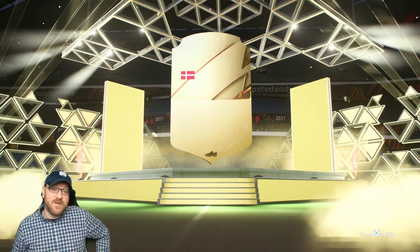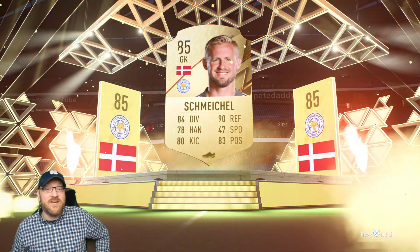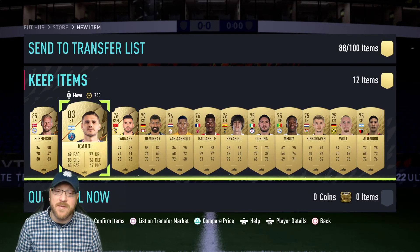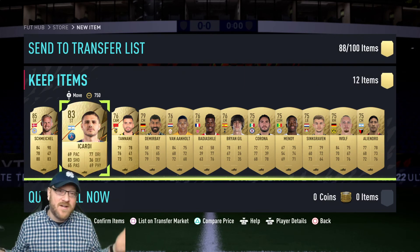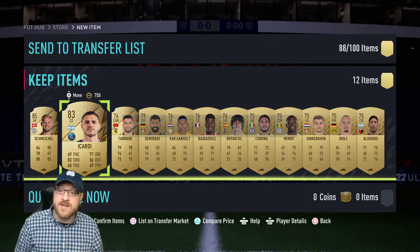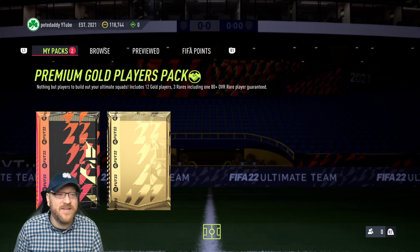We finally got a minor explosion — we're going to get a decent card. Schmeichel, 85 rated! That's another 85 into the coffers. Vinicius Jr. is going to be very expensive, so we're going to need 85s, 86s, 87s, 88s. I used Icardi on the PSG section in marquee matchups and got him right back, so that worked out perfectly. Restocking the club — at least we did see a minor explosion and got an 85 rated.